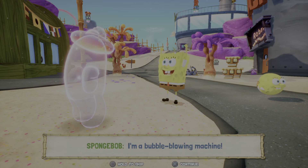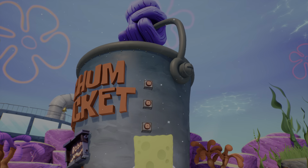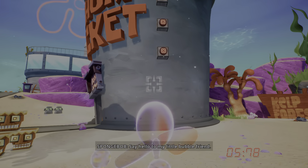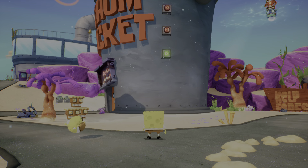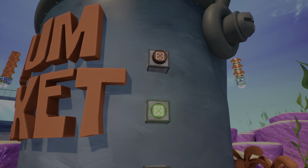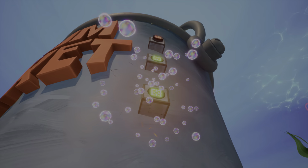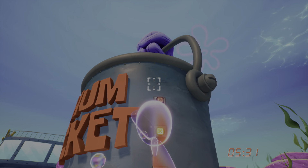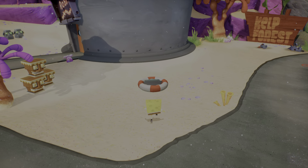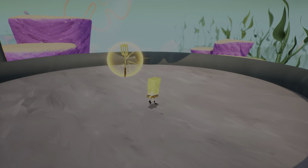I'm a bubble-blowing machine. I can't remember if the controls for this are inverted or not, but you guys see some stuff right here, right? There's three switches, so let's hit those three switches. Say hello to my little bubble friend. Okay, they're not inverted. And then one more. I gotta remember that they're not inverted.